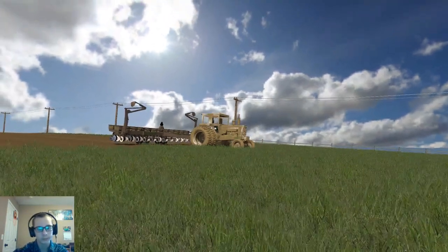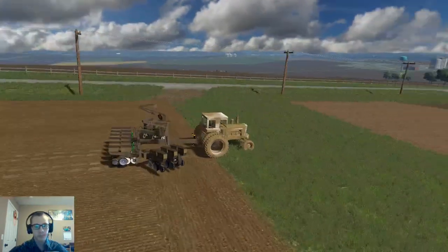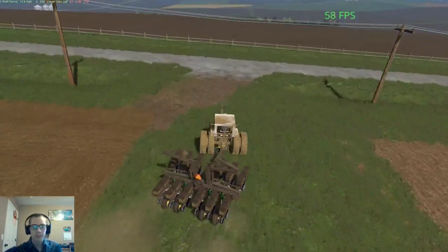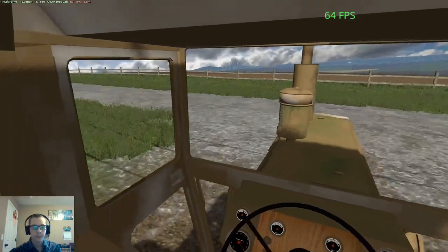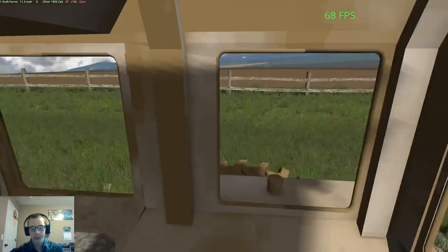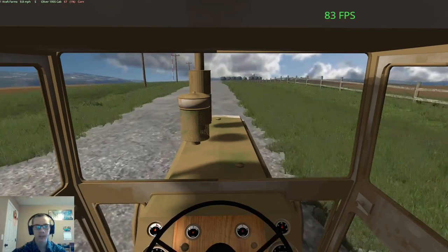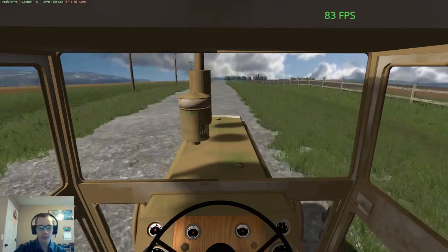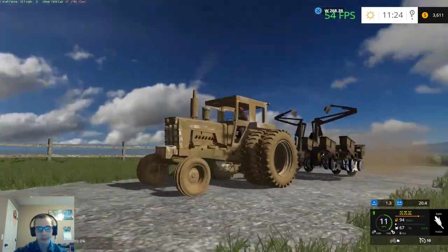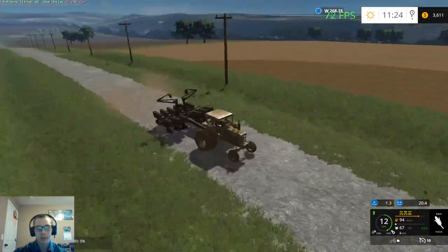Gonna fold the rut. Alright, so we'll take this back to the farm, we'll wash this and the planter up, get everything parked, we'll take the pickup back to the farm as well and put the wagon somewhere. Then we'll repair the tractor because we have a little bit of damage on it, and then we'll be all prepped for spraying in the next video.